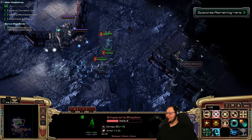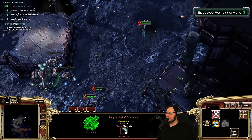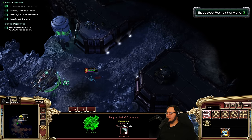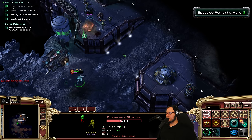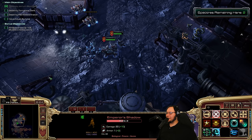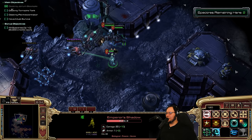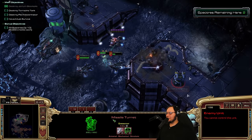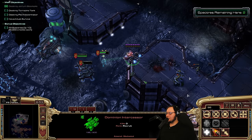We gotta deal with the bonus objective. It doesn't really matter, but it feels right to deal with it. Get those Specters — teach them who's boss, whoever this is. Not Nova. Pyrotechnic elimination! Pyro... pyro... pyrokinetic? Pyrochinetic? Why is it spelled C-H-I-N? I love pyrochins — the flaming chin!